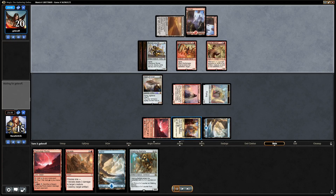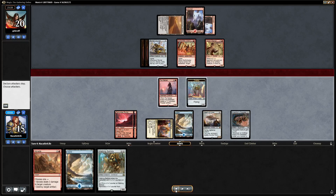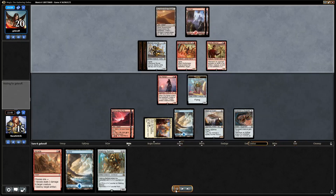In response to the Harsh Mentor we crew the Heart, because if they have Harsh Mentor we don't want to be crewing it very often. The only downside is they attack with their Kenra, we block with the Heart, and they shock our Heart — that's a great trade for us, much better than losing our Pia or our Thopter. Now we play Inventor's Goggles, which is not great against Mentor unless we can draw another artificer to put it on.